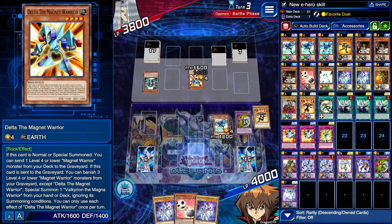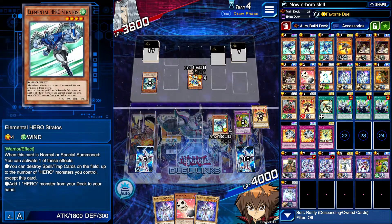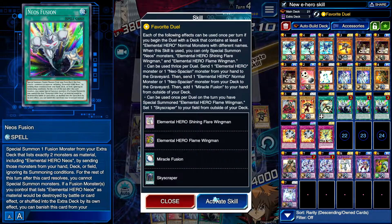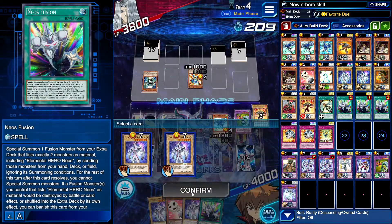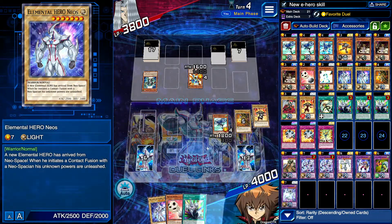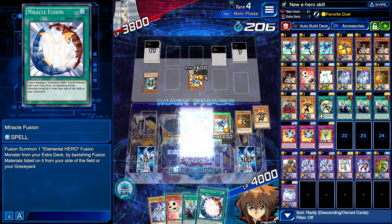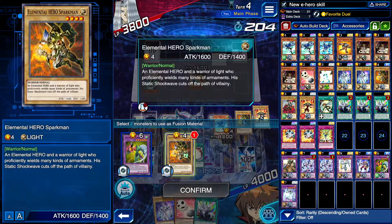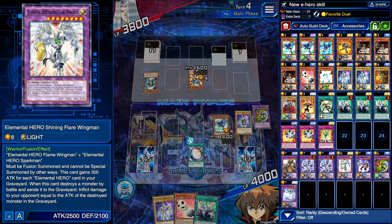Give me Neos please. Let's go — Favorite Duel! I think we win here. Please don't surrender for the love of god — people, stop surrendering on me for the umpteenth time. Jesus Christ, I just want to show you the cool wins I'm getting!